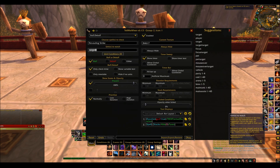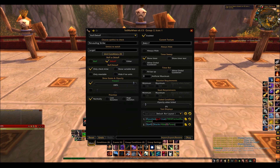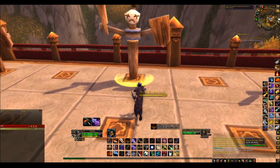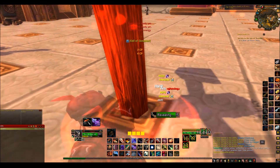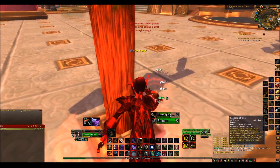Let me just check what I've done wrong. Revealing Strike — Units to Watch: Target. Debuff — sorry. I did not tell you: on Revealing Strike and Rupture, if it is a debuff, make sure you tick Debuff. It should work now. There we go. So it's a debuff on the target — make sure you select Target and Debuff obviously.